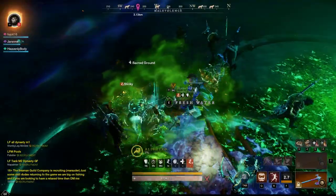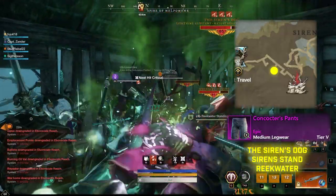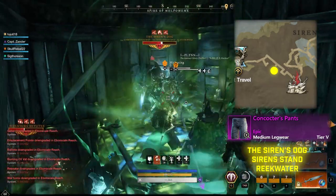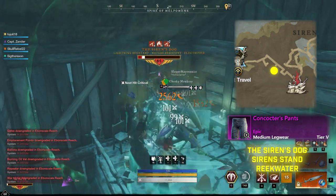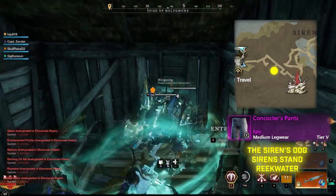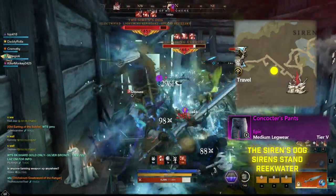Next we come to the Concoctor's Pants, found with the Siren's Dog in the Siren's Run. The Siren's Dog will be the last boss you face in the Siren's Run and will be found upstairs in a house next to a chest. I'd recommend this with a group as well — you definitely need a few people. You can do it with three or four, but I'd recommend coming through with the train to make it easier and get a chance at this drop.